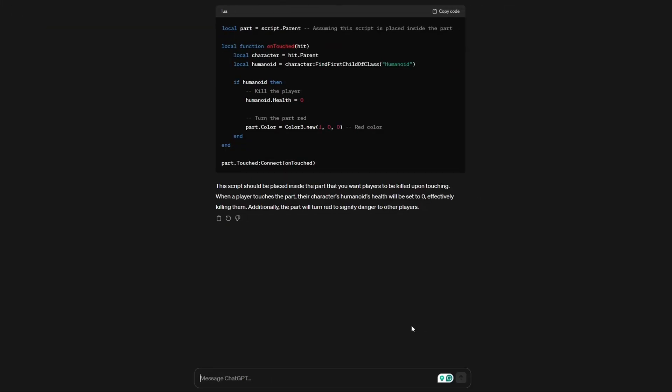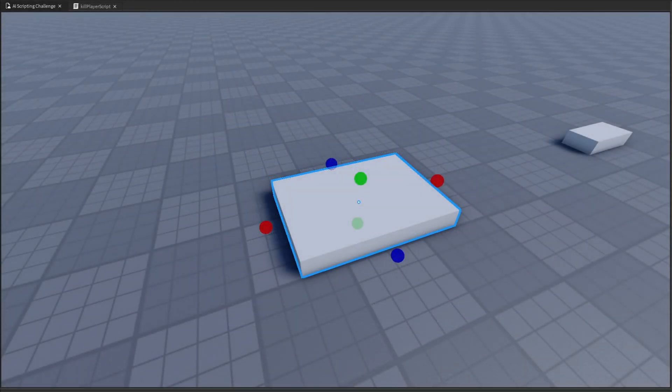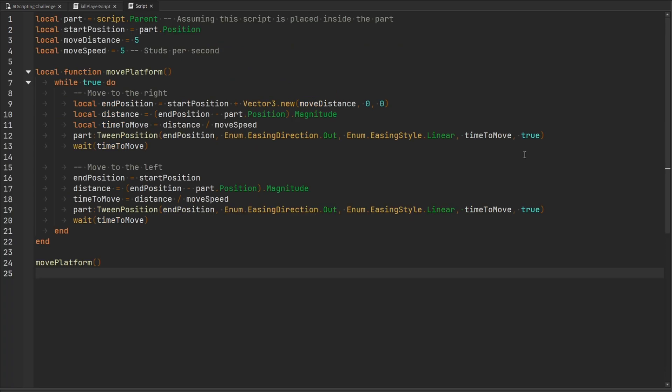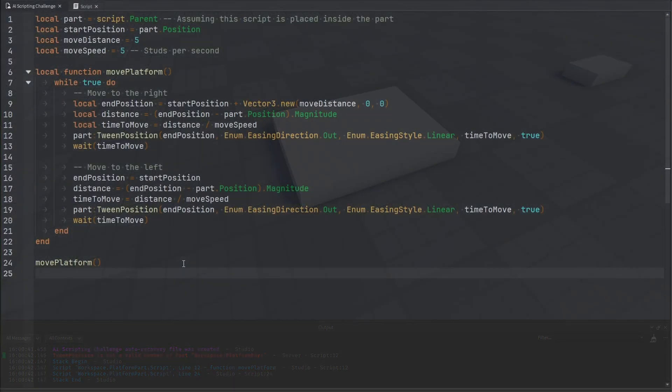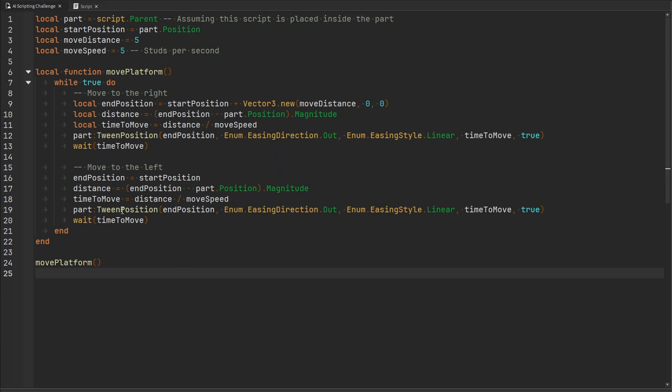Back to ChatGPT for the next challenge: please write a Roblox Lua script that transforms its parent part into a moving platform, moving horizontally back and forth five studs every five seconds. Unfortunately when we run the game we get an error: TweenPosition is not a valid member of Part. ChatGPT is using a TweenPosition function that doesn't exist on a Part — it should be using TweenService, not a function it made up.